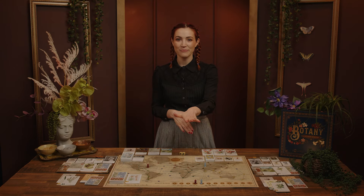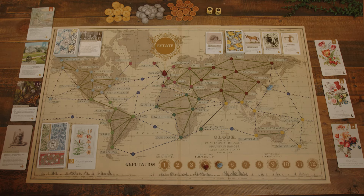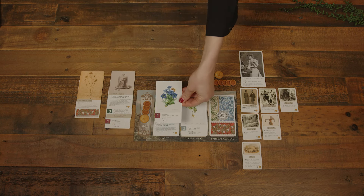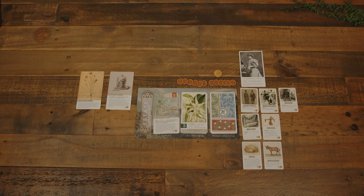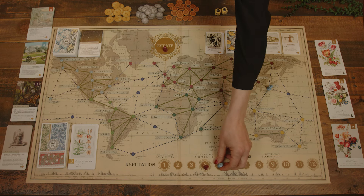Some other important mechanics of the game: during the first step of their turn, when paying one coin from their Expedition funds, if a player cannot afford this cost, they are forced to return their movement pawn back to the Estate space. Additionally, they must discard a card — either a specimen from their press or Wardian Case, or an Expedition card of any type. If they cannot discard a card, they must pay two coins from their Estate Income. If their income is empty, they then lose one reputation.